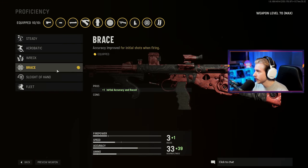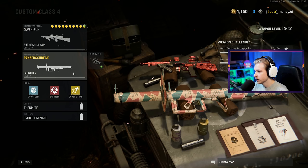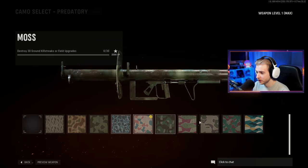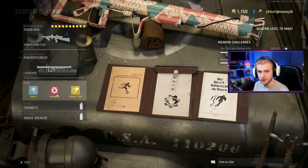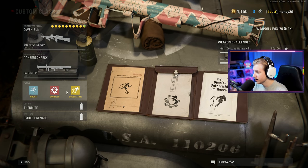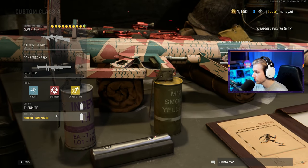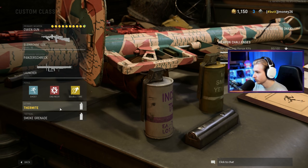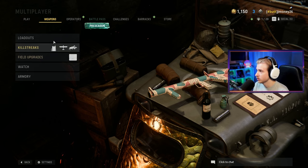Also running Fully Loaded and Braced for initial accuracy and recoil control, and Fully Loaded so I don't have to run around looking for ammo. I also have a launcher — I did end up getting my Bazooka Gold and I'm going to make a video on that soon. For perks I'm running Ghost and Engineer in case any scorestreaks pop up, plus Double Time. I have Thermite and Smoke Grenade — I was using the smoke for point blanks but could change it. Thermite is probably one of the best nades in this game, and of course I have the Munitions Box.